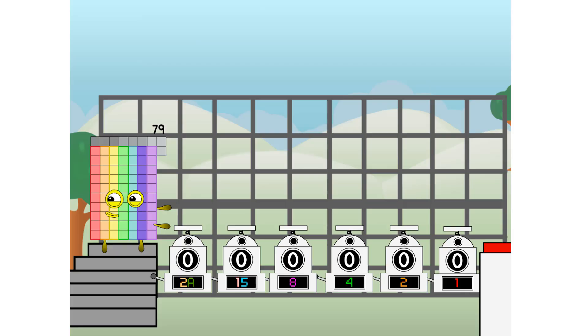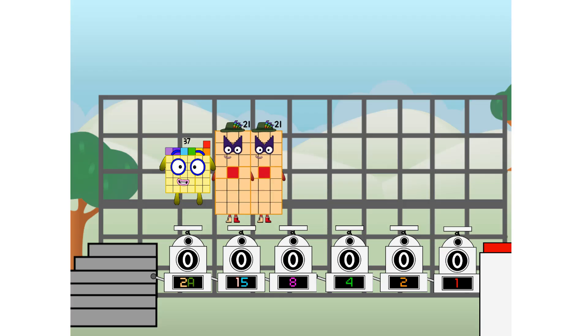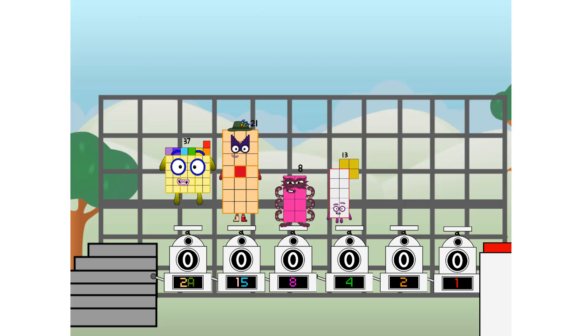First, I split in two: 39 and 26, and 12, and 10, and 5, and 2, and 3 more to press the big red button. Then you choose who's going up: one of me, and none of me, and one of me, and one of me, and none of me, and one of me.